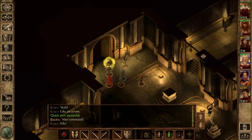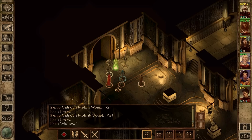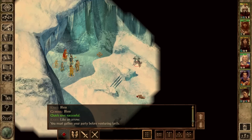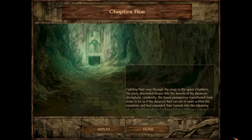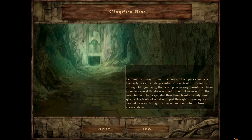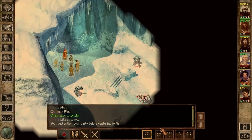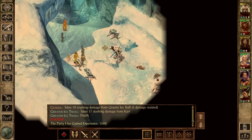I can't rest in here, so we're gonna have to go through the door while we're injured. Maybe I should heal you up just in case — we never know what's waiting on the other side. Hopefully we're gonna receive a warm welcome. Fighting their way through the Auroggs in the upper chambers, the party descended deeper into the bowels of the dwarven stronghold. The hewn passageway transitioned from stone to ice, as if the dwarves had run out of room within the mountain and expanded their tunnels into the adjoining glacier. Icy blasts of wind whipped through the passage as it wound its way out onto the frozen surface above. So we're already in chapter 5. I think this Dorn's Keep is gonna be pretty damn big — a big part of the game.